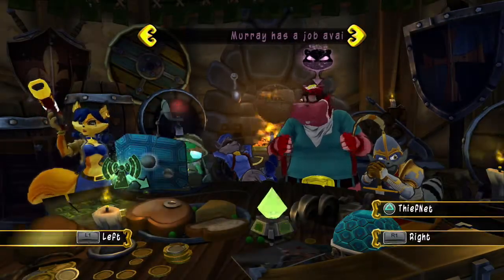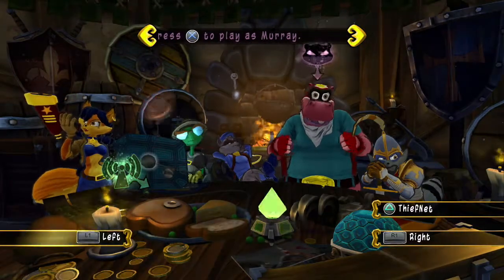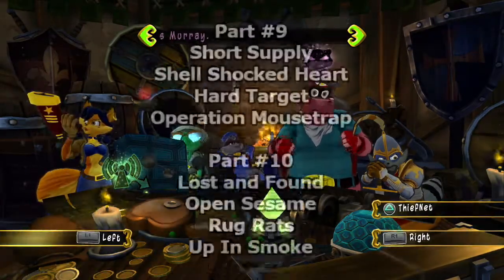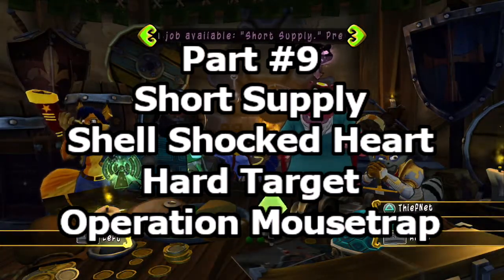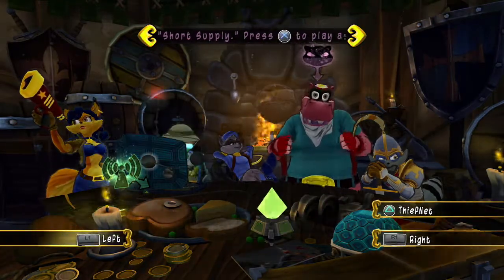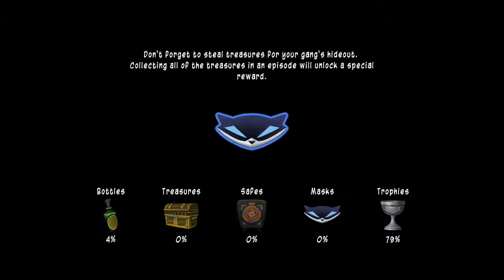This is the ninth part of the slide for any percent speedrunning tutorial series. In this part we'll cover the second half of episode 4 and the jobs Short Supply, Shell-Shocked Heart, Hard Target, and Operation Mousetrap. Let's get right into it and select Murray in the safe house because the job Short Supply awaits him.